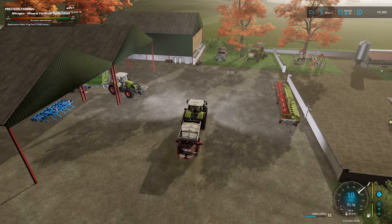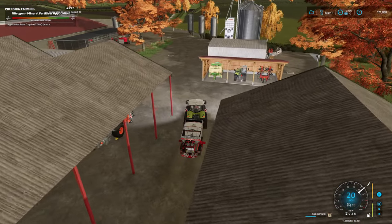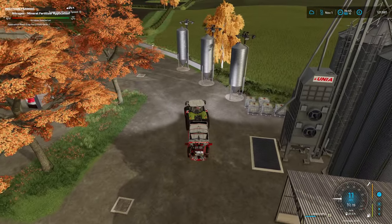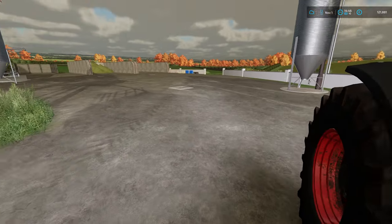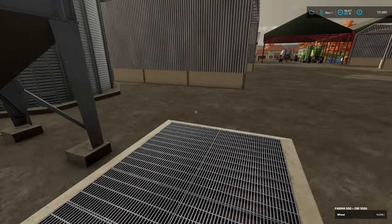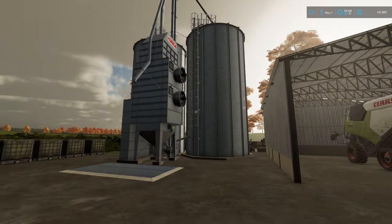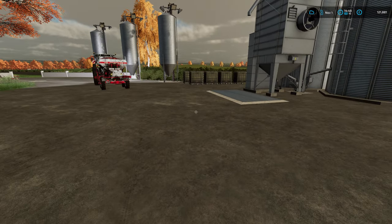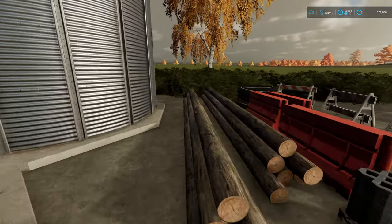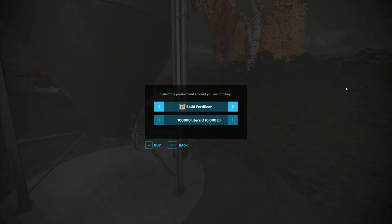Anyway, our grass needs fertilising so we're going to go over to our seed bin and refill it with fertiliser — because we've put seeds in our fertiliser bin, what a fool. I really wish I could get rid of these because they obstruct me coming in and out. If this gets empty again, I've got about 14,000 to 15,000 litres of it — if that gets empty I'm going to sell it and move it forward so I can drive in and out a little bit better.